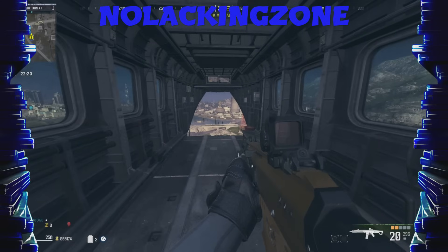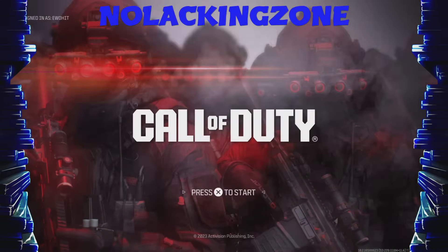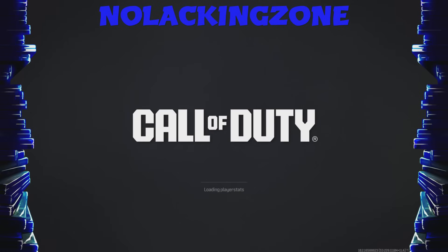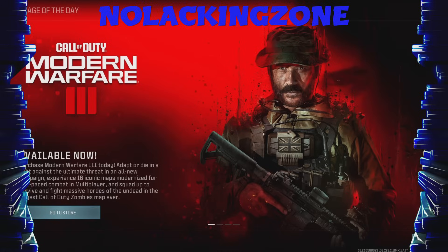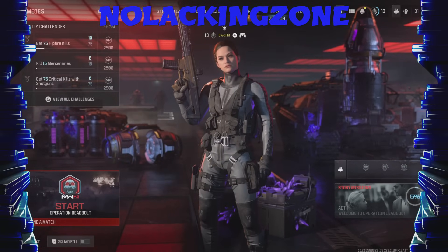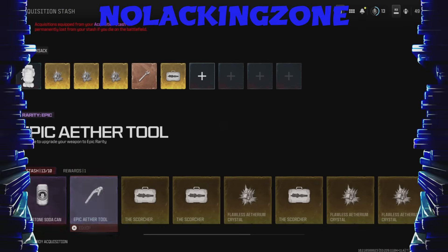Once you go to the exfil and you are about to exfil out, as soon as you see 'Successful Exfil' — big old blue letters pop up in your face — you're going to close application. Very simple and very easy. Once you close application, you're going to load up the game once again. Once you come back to the main menu where you have your items, you'll notice that you have all your items in your inventory that you exfil'd with before you closed application.